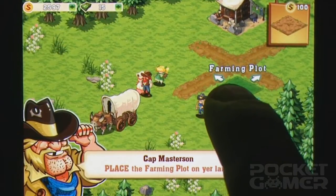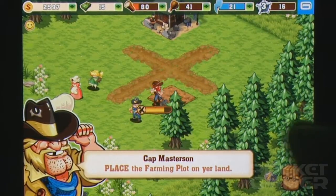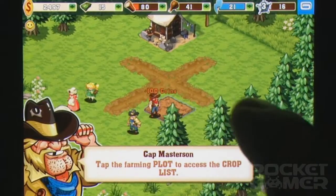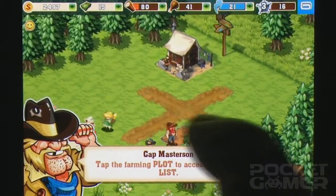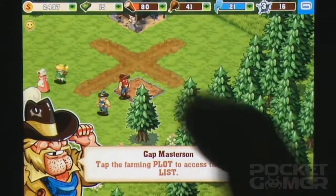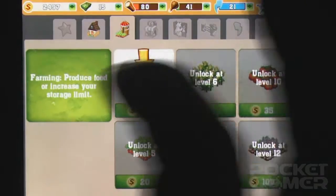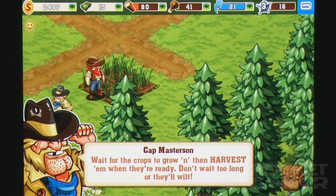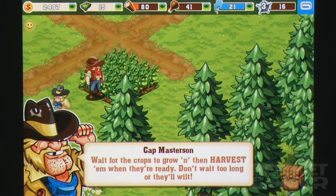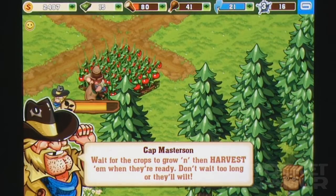Surprisingly for the genre, you can actually do quite a lot of actions at once thanks to a generous energy system. Most actions cost one energy point to perform, but harvest times are suspiciously short and bonus energy plentiful, meaning the first few hours will have you tapping with abandon. Characters will pop up with missions as you progress — the usual stuff to give much-needed structure to proceedings — and again these tend to be far more plentiful than other examples in the genre, leading to a game that moves forward at quite some pace and with purpose.